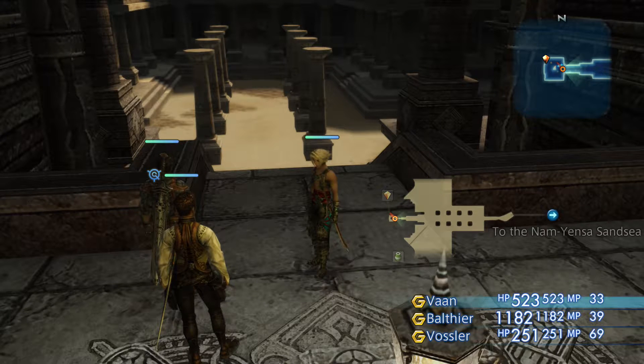Hi folks, Fuzz here, welcome back to Weak Mode of Zodiac Age. Today we're going to be hopefully trying to take down the Wyvern Lord, a level 18, 19,000 hit points enemy. So how's this going to work out? I've no idea, but let's get on with it.